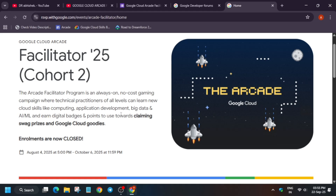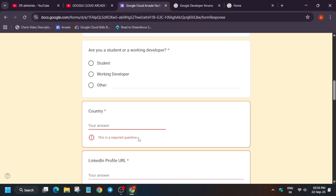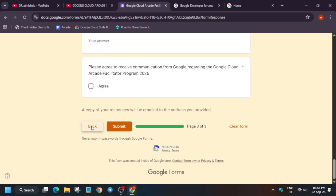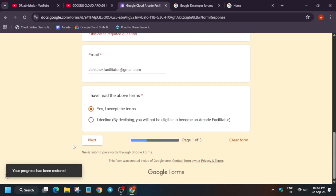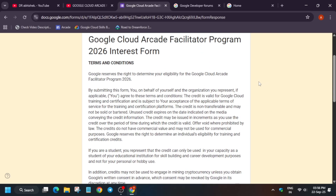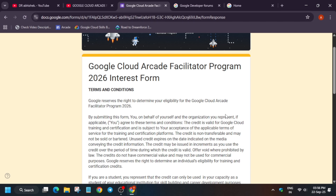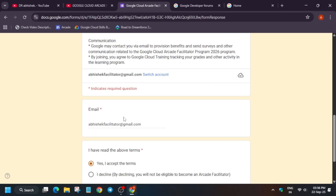Now let me show you how to fill the facilitator program form for cohort 2. Here is the form — this is the official arcade facilitator interest form. You can confirm it's official because it is created inside google.com. I've already made a video on how to fill the form, but here I'm showing a live demo. Fill the form early to guarantee your seat for the upcoming 2026 arcade facilitator program and be eligible for swags.